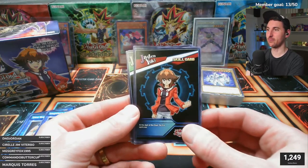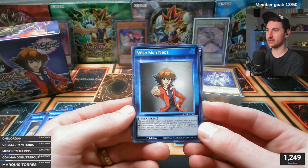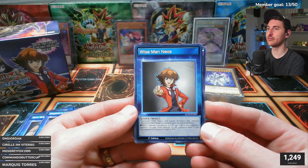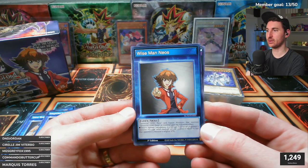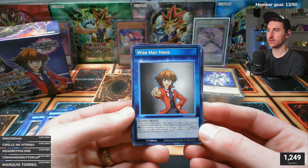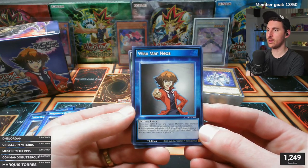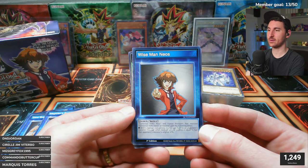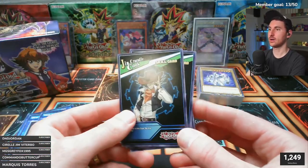Jayden Yuki's skill 'Wise Man Neos': Elemental Hero Neos and fusion monsters that mention Elemental Hero Neos as material gain the following effect - for damage calculation, if this card battles an opponent's monster, you can inflict damage to your opponent equal to half that opponent's monster's original ATK. So Neos himself and all the Neos fusion monsters get this burn effect - pretty cool.